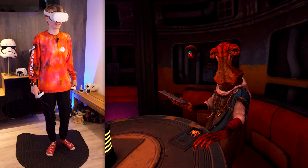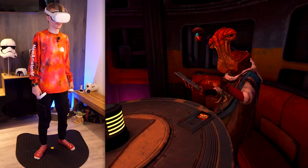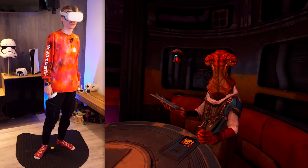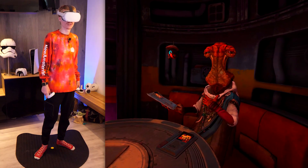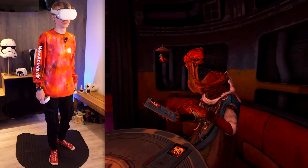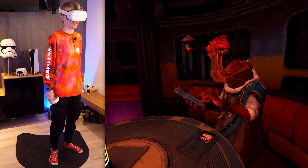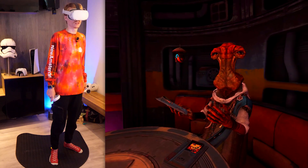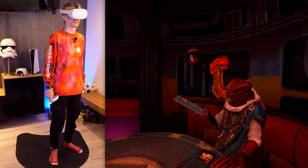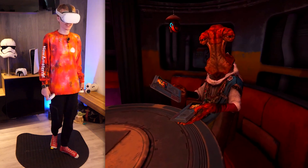Back at the cantina, Doc remarks: 'The First Order is as blind as they are greedy.' He examines the cipher but finds it's only half the code — there must be another piece. 'Check another of his hiding places.' The player is sent off again immediately: 'Serious? Off you go!'